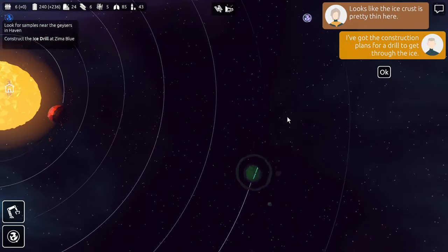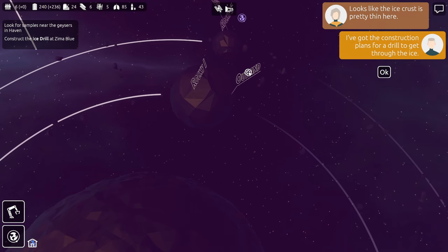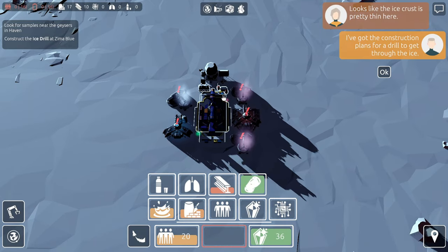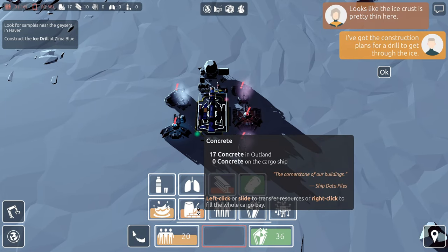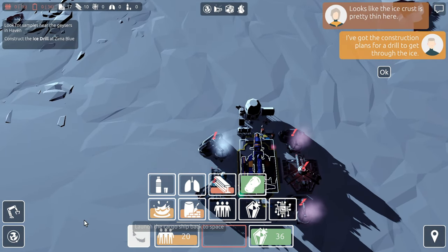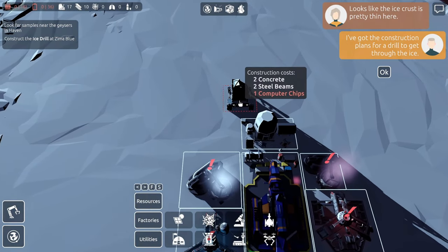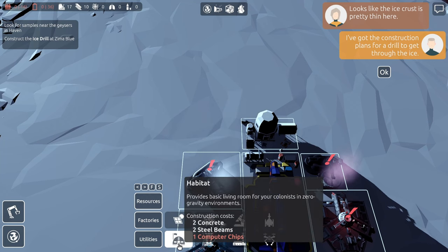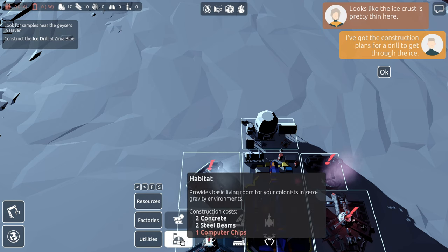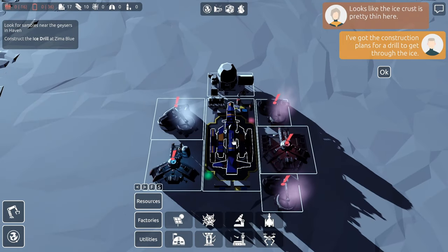We want to get steel production up and running. This lack of steel is what's holding us back. Our shuttle may have made it to Outland already. Let's unload the food. We've got some construction materials — I need two habitats. These ones look different. These must be a special habitat — they now require computer chips. Not happy about that. We need to go back and get two computer chips. I can't unload my people yet.